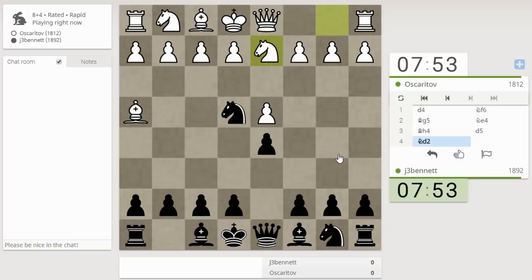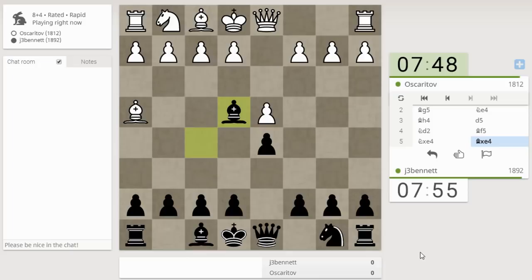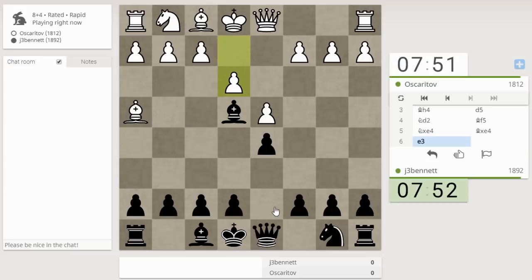He wants to trade off my knight. Let's develop a piece and support the knight. I don't know the theory at this point, I'm just playing what seems like logical moves. So he's got an annoying pin on the e-pawn. If I fianchetto this bishop, which is another way to develop it, it's looking at this structure here.